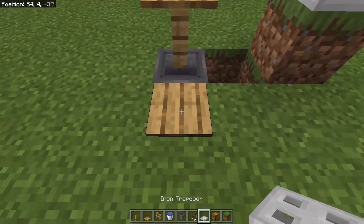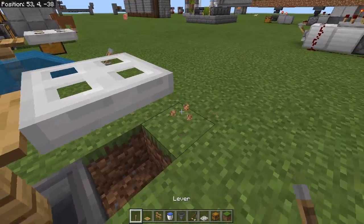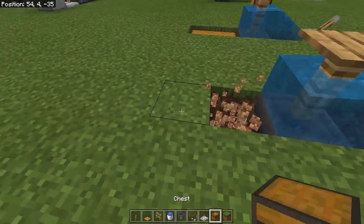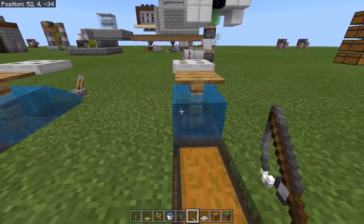Now take a block like this, then take an iron trapdoor and place one right there. Crouch and place it right there, break this trapdoor and break this block. Now take your lever and set that right here, take your water and place it in that fence so that it's not waterlogged. Take a double chest and place that right there, and that is your entire fish farm.